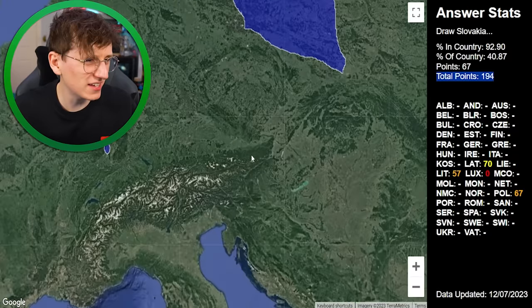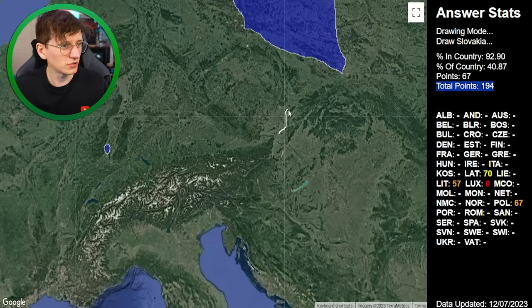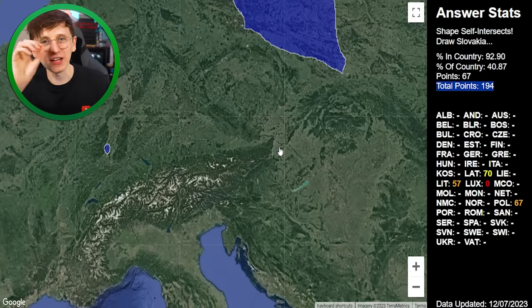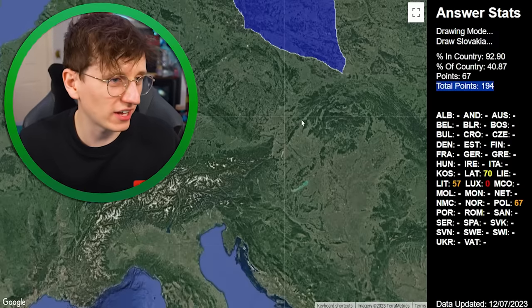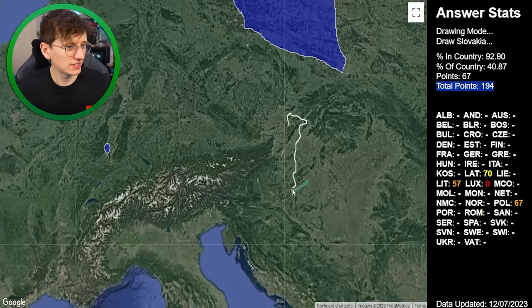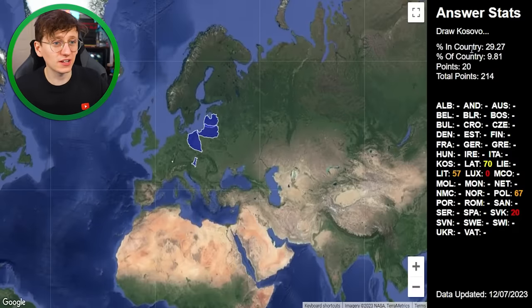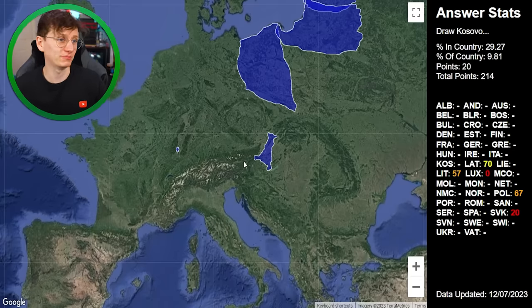Is Slovakia the one that looks like a chicken? That might be Slovenia actually, and I don't know exactly where it is. I'm going to try it around here somewhere — it's this kind of shape, isn't it? My lines intersected, so if your lines cross it cancels it out. I'll draw it again. I actually got some points — 29% in the country, 9% of the country. I think I've drawn it in the wrong place but there was a little bit of overlap.